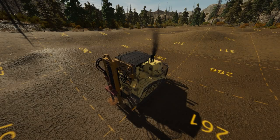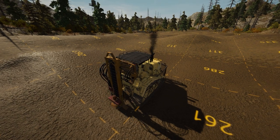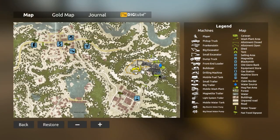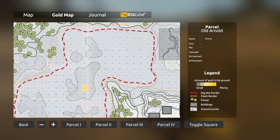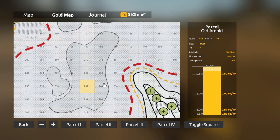Here we have the drill — we're going to be drilling our first hole. Go all the way down; sometimes you'll find a nugget, sometimes you won't. On PC you get pretty much four chances at a hole. Once you've drilled, get your map open, make sure you're on the right claim — parcel one for Old Arnold — then click on the actual square itself. You'll have a panel that tells you pretty much everything that's in that hole.